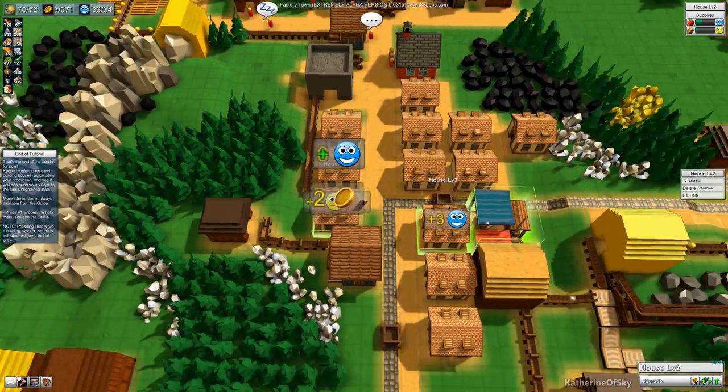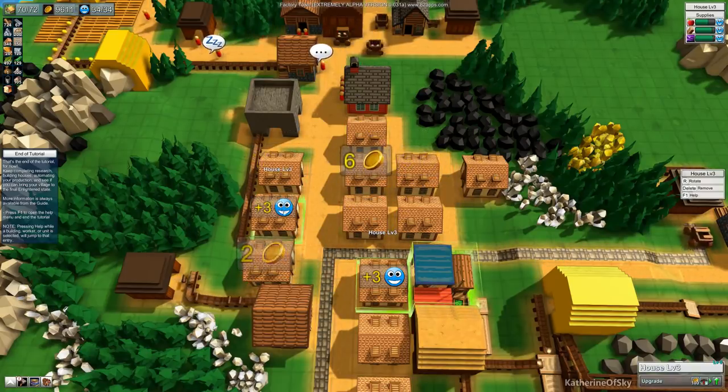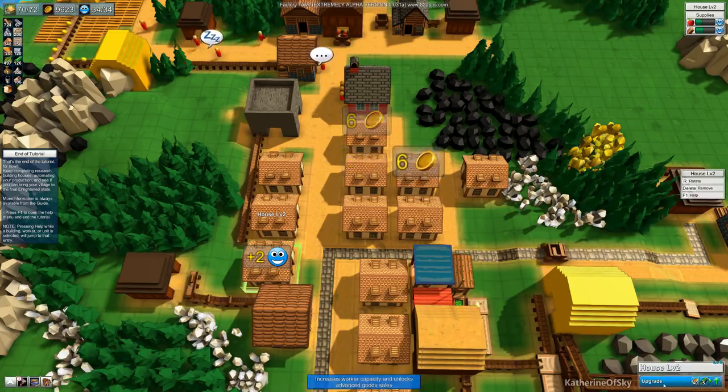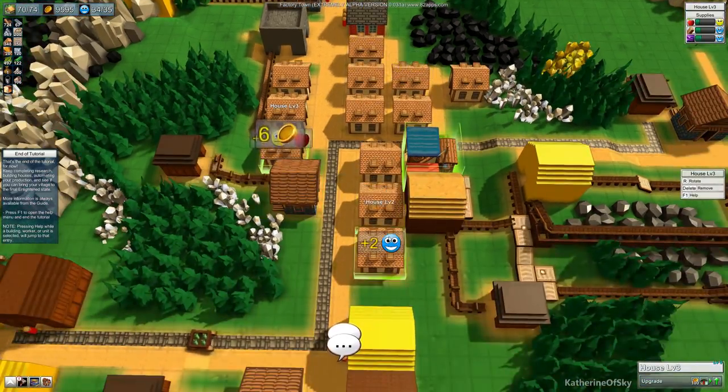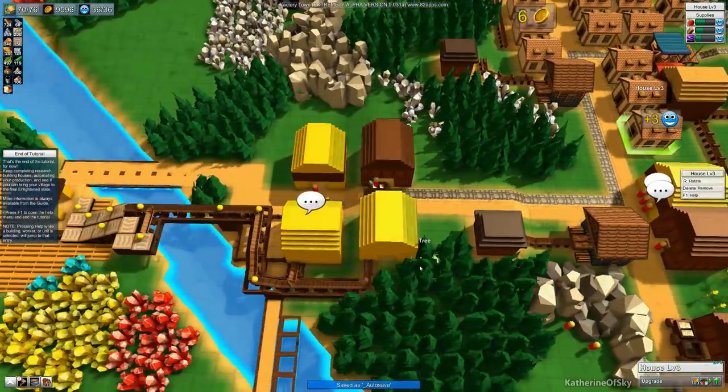We can also build another settlement. Plus three, three, three — all the threes are happening. Here's a two upgrade. Now we have 76 spaces, so we have a little bit of extra workers.